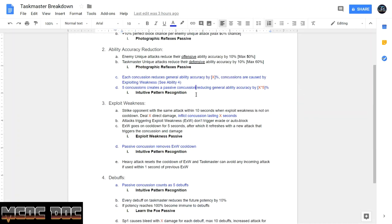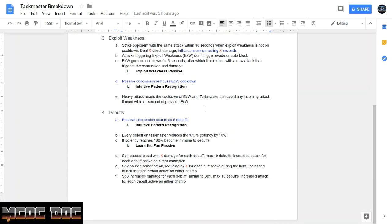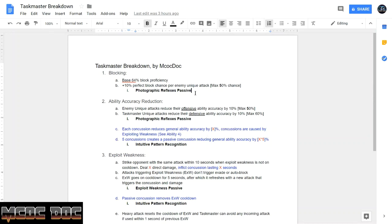This is the document that's going to be available in the description. I switched the order of Exploit Weakness with debuffs just because it makes more sense to talk about in that order. Hopefully you find this document helpful and this video helpful. If you have any questions, let me know — I am just learning Taskmaster myself. I used the Awakening Gem on him, but I really tried to follow this character as much as possible because I think he's a fantastic option. High block proficiency, high ability accuracy reduction when you play him right. Hopefully you agree, hopefully you enjoy this — let me know what you think in the comments. Thanks for watching.